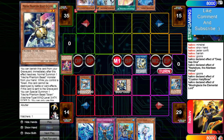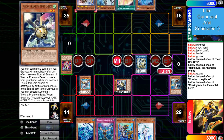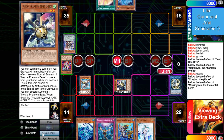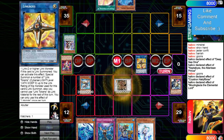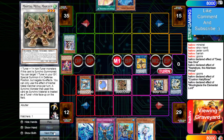He's bringing out O-Lion off Needle, which is different — definitely different than what we're used to seeing. He's going to make Link Cross, uses that effect, brings out only one token, then makes Metal with O-Lion.